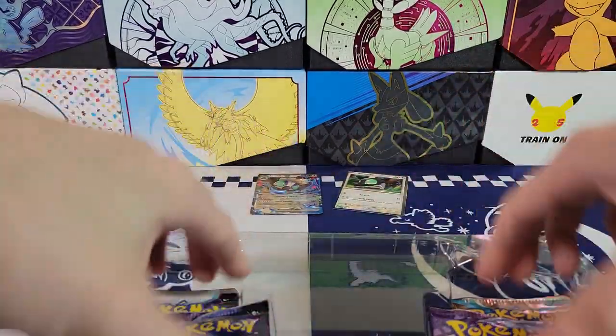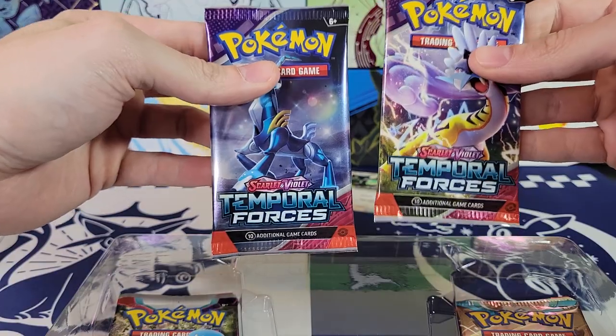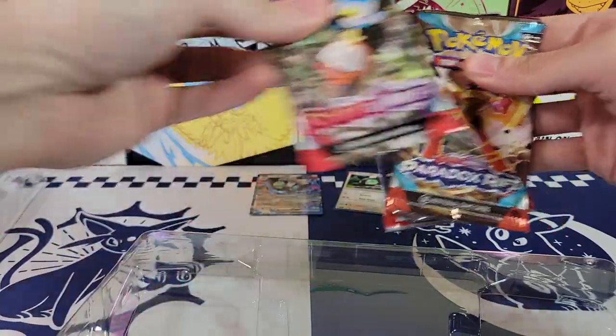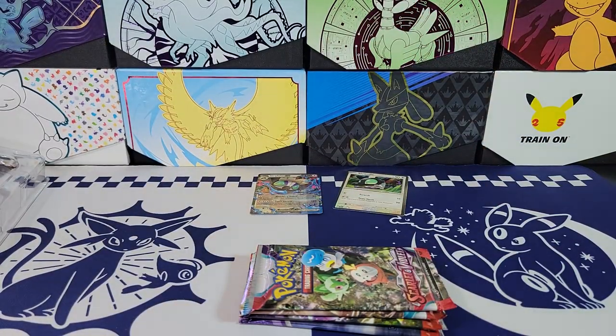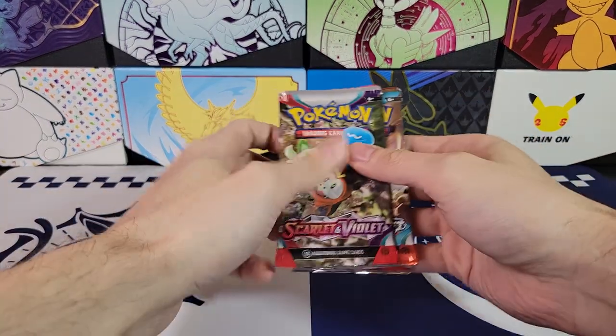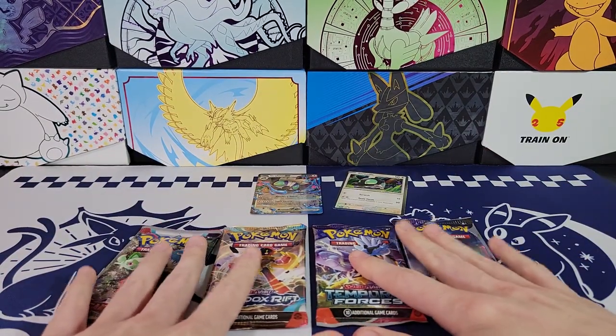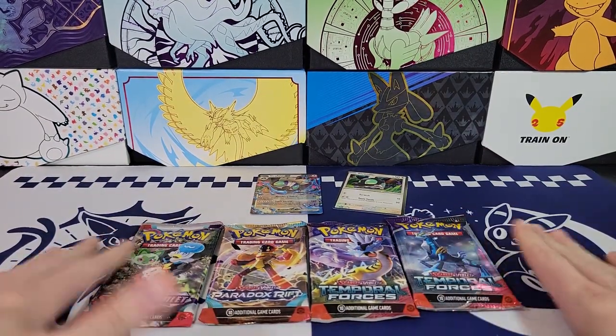Now let's look at the packs. We've got two Temporal Forces, one Paradox Rift, and one Scarlet and Violet Base — so four packs, all Scarlet and Violet era, hence this product is like $22. Collection boxes with four packs used to always be $20, but because of the price increase with Scarlet and Violet, they're like $22 now.